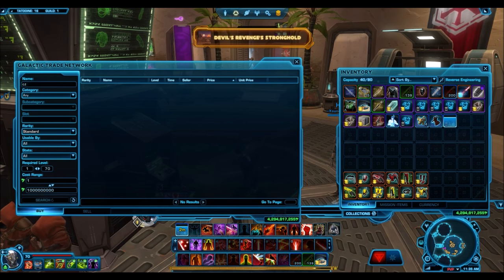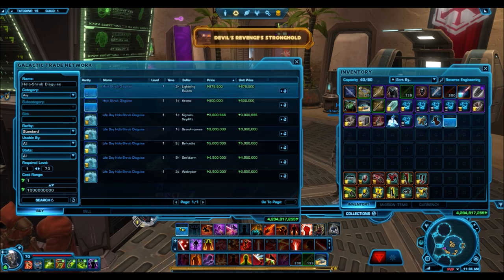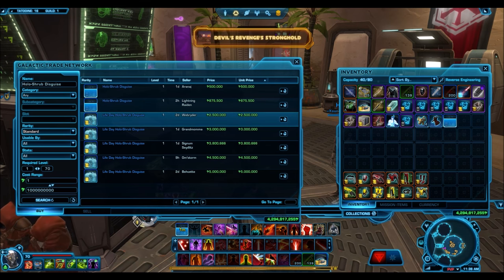You cannot get it from the cartel market or cartel packs. You cannot buy it from a vendor. Of course you can buy it for insane prices on the GTN, which you'll see me do later on in this video. But the bottom line is that back in the day, many years ago, there was no official way to get this and so there's no official way to get this now. There were rumors that it dropped from random mobs on Corellia, which I think was the case. But it was confirmed that the item was an extremely rare drop from artifact loot boxes that were available for commendations from a vendor on Corellia.